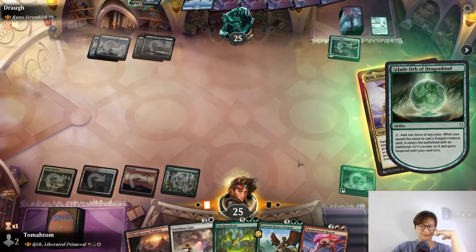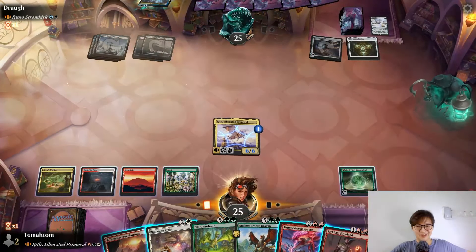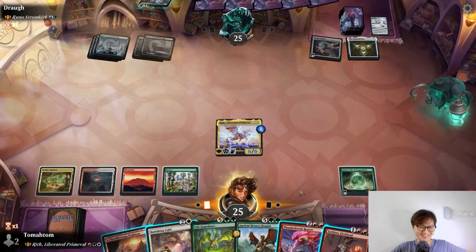Let's go for it — six-six, six-six-six hexproof plus ward two. The Immortal Sun! The moment he cast Immortal Sun with Jokatan. I can cast Thunderbreak Regent, or I can cast Vanishing Light on Jokatan and discard Ancient Bronze Dragon. Yeah, let's cast Vanishing Light on Jokatan. I don't want him to draw a card. I will discard my Ancient Bronze Dragon.